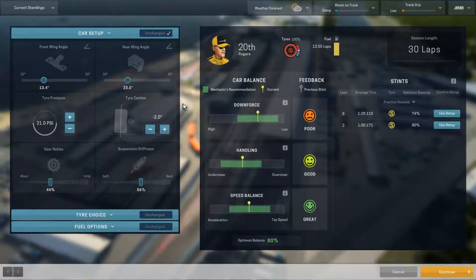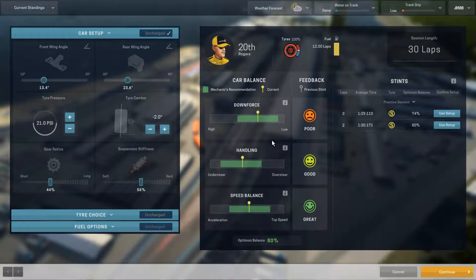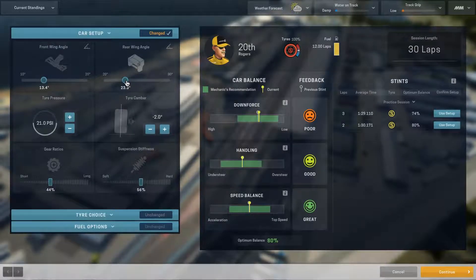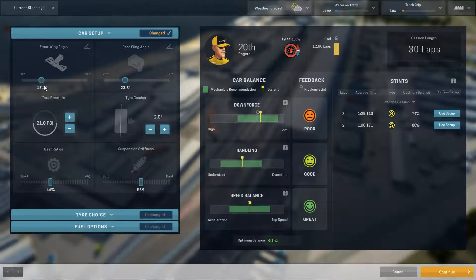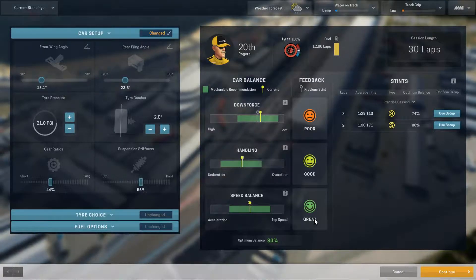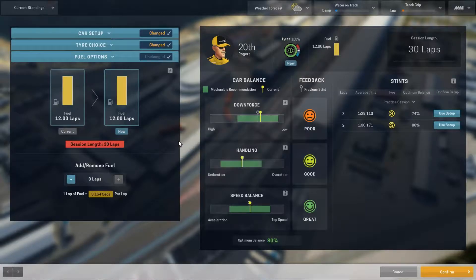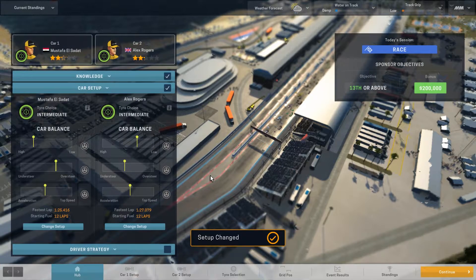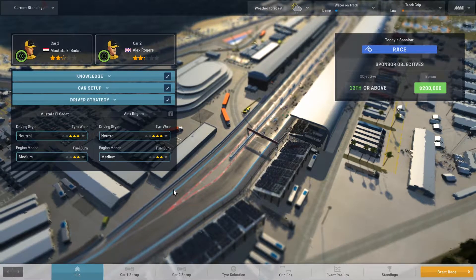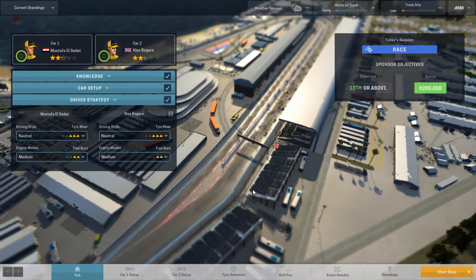Let's change the setup for the other car — we're much better set up over here, so really it's just downforce fine tuning. I might back it off a little bit to see if we can get a little improvement, and that's not going to mess up our handling and speed balance all that much — which we have as good and great. So we set up Alex Rogers' car much better than we did Mustafa's. We're also going to do intermediate tires here and set up for a full fuel tank. Finally, driver strategy I'm going to keep on neutral and medium and kind of just feel out the race. We'll be doing the race in the next video — hope you guys have enjoyed, this is Mouse Gunner signing out.